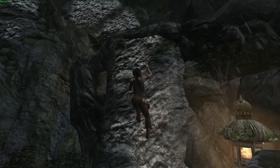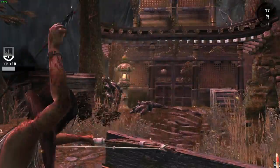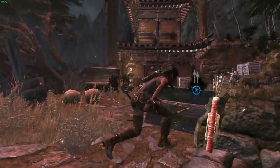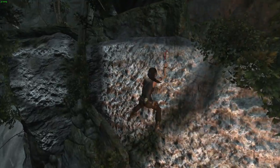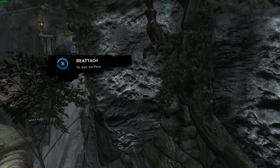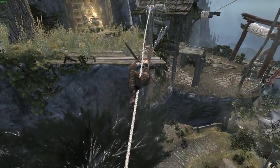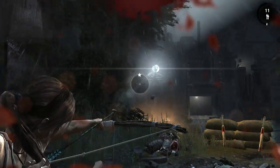Tomb Raider is a reboot of the classic PS1 games of the same name. The game looks great, especially for being originally released in 2013. Tomb Raider controls well, especially with a Steam controller, with the default settings providing a great overall experience. The island, while it serves as a background for the game's story, feels like a habitable place, aside from the killer residents.